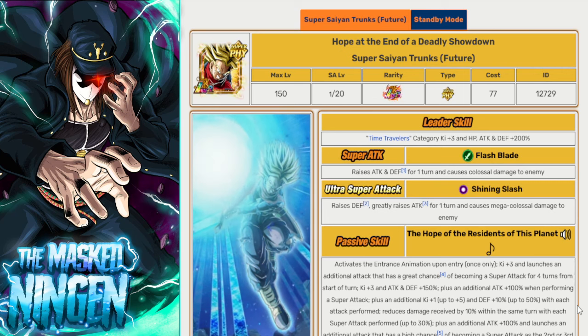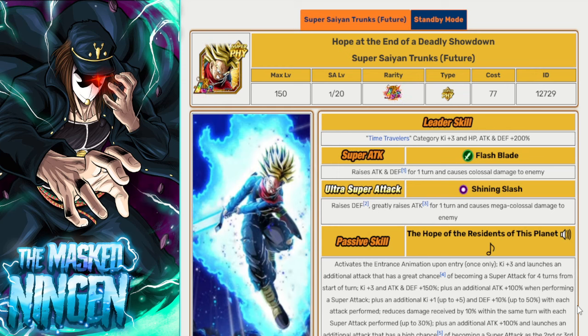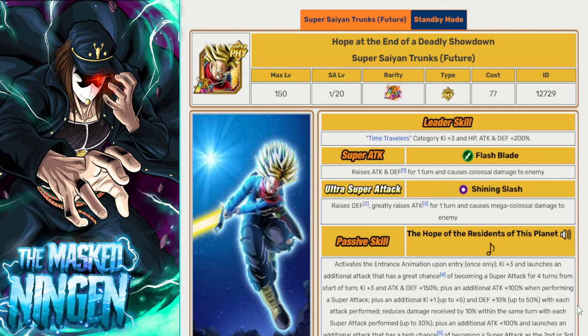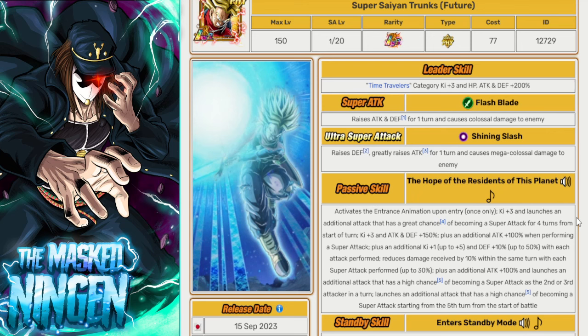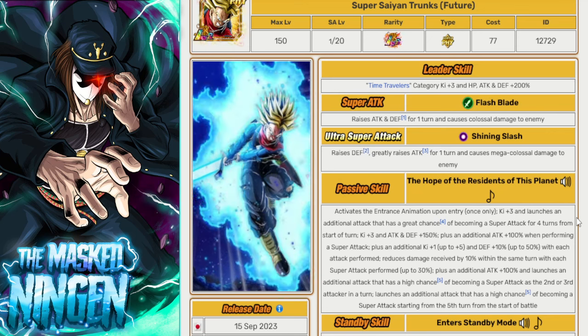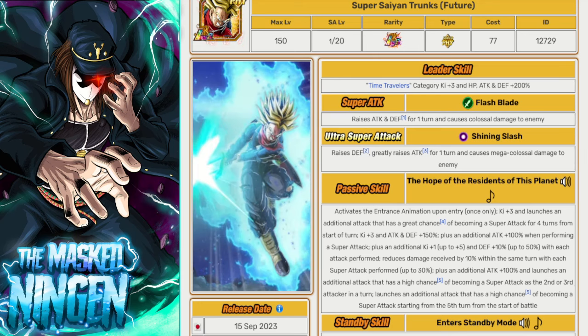Then we have Sword of Hope Trunks. He leads Time Travelers for 200%, so there is a build you can make using him as a leader which would involve some Future Saga or heroes characters. He can also serve as the Future Saga ally that the blue duo needs. His standby can't be used until turn five so you're probably not going to see that, but in base he can get additional supers off and builds up damage reduction as he goes, similar to the Boo duo — doing a solid amount of damage while also being relatively strong defensively.